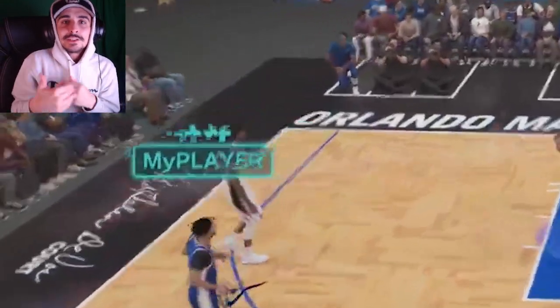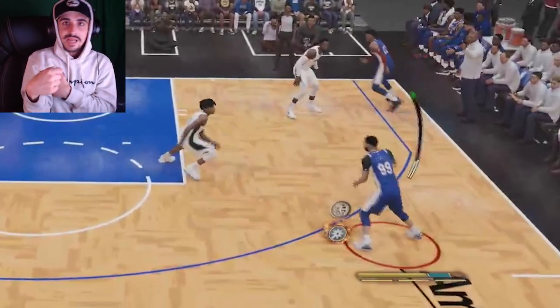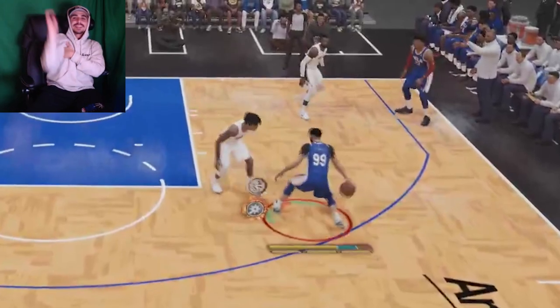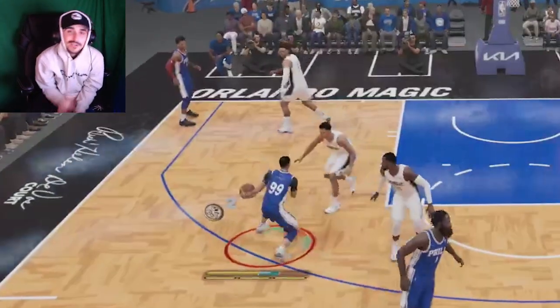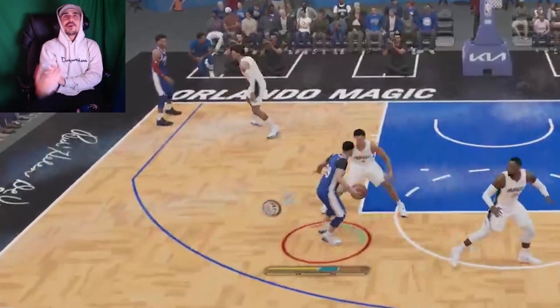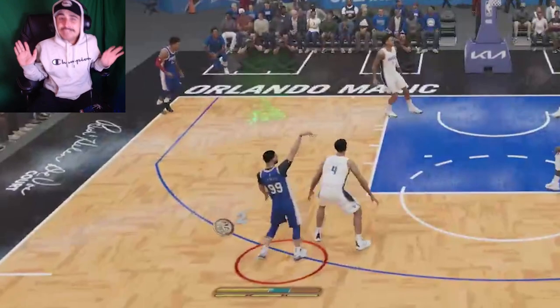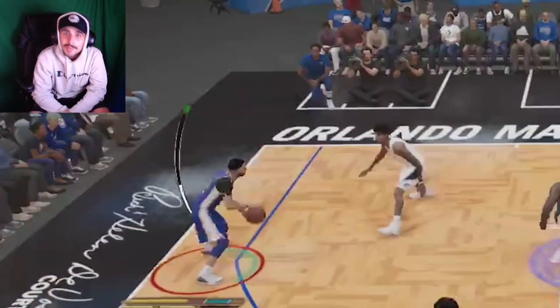Obviously, the more badges you get, the easier it gets. If you can't get that size up, just hold the back button and then press it back once. You do a little step back and then just shoot that thing and let it fly. Put down the difficulty if you have to. Don't be scared — people think, oh, I got to play on All-Star or Hall of Fame. Like I said, I started playing on Rookie. Whatever gets you your badges.